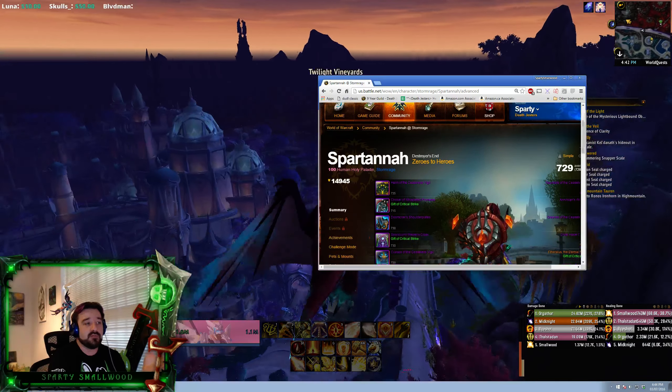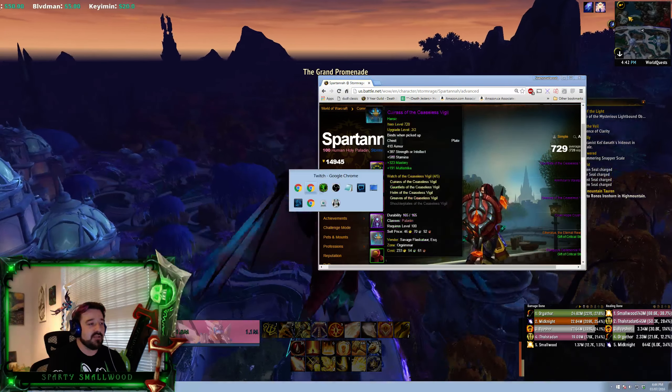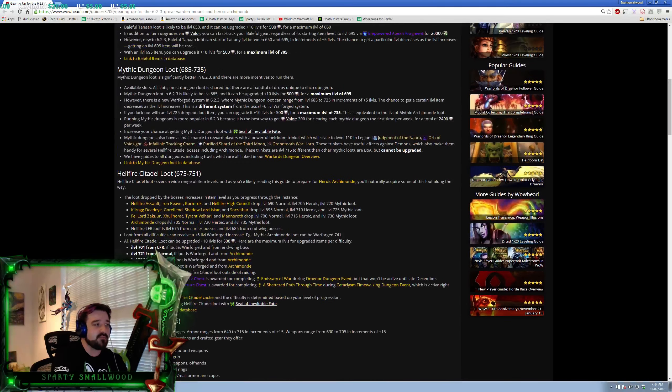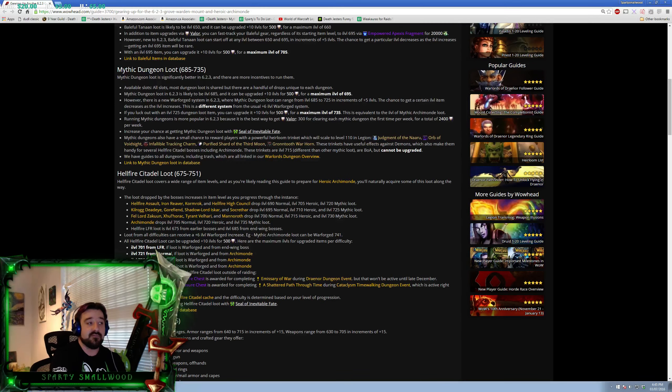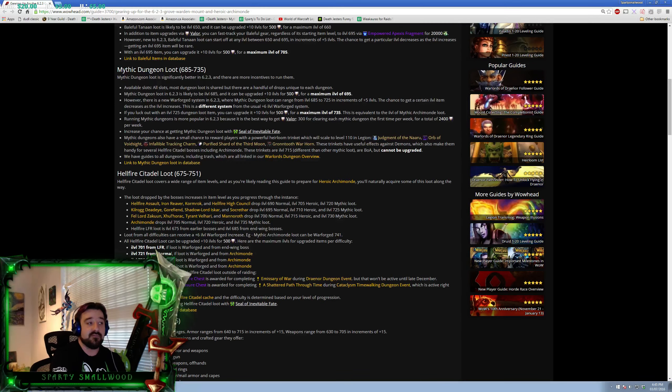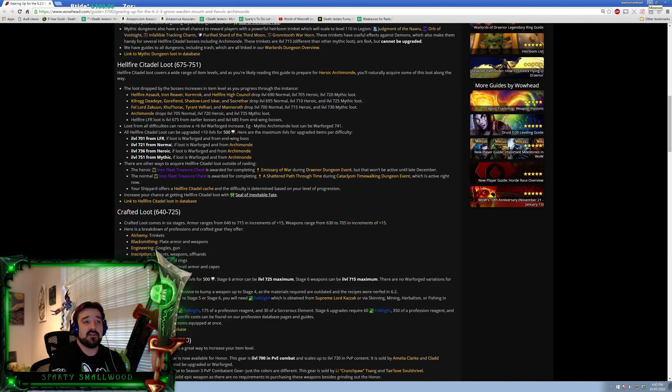Going back to gearing — lots of ways to get geared up. Using that Wowhead link for gearing up for 6.2.3. Mythic Dungeons give up to 735 item level gear. Hellfire Citadel loot starting from Normals, Heroics, and then eventually Mythics. It just comes down to talking to people and starting to apply to guilds.